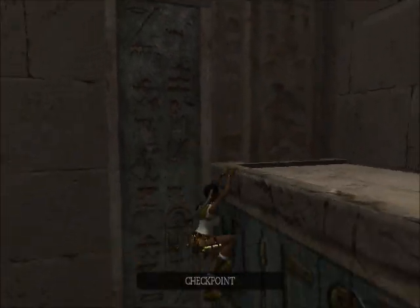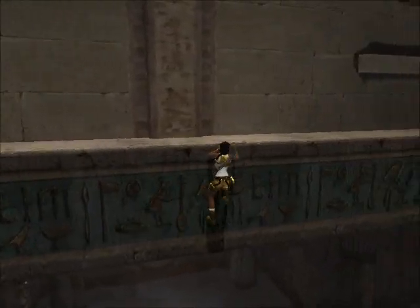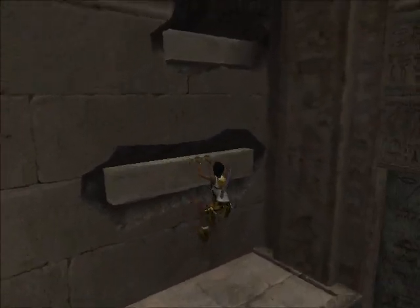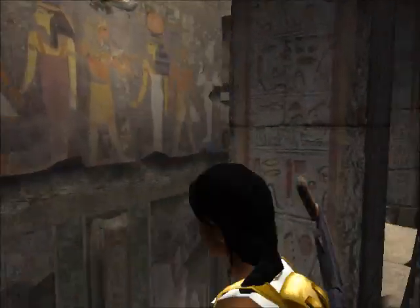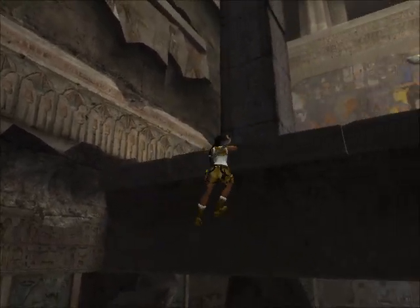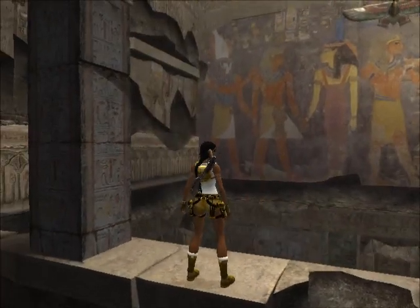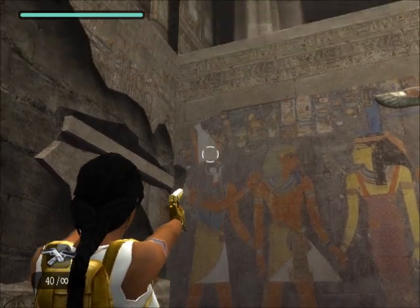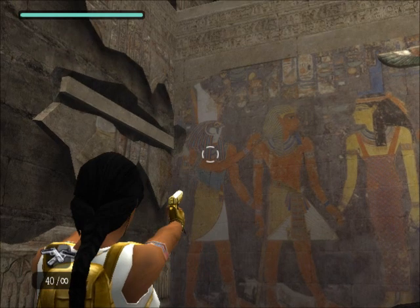I don't know how accurate all of the hieroglyphs and things actually are — I know a very very little bit of some basic hieroglyphics. But here we have a nice little mural of some of the more important gods that we're going to talk about. This is Horus and he is the god of protection basically.